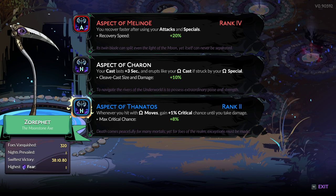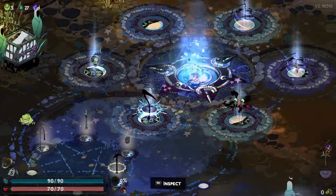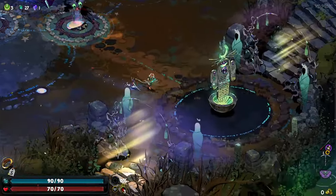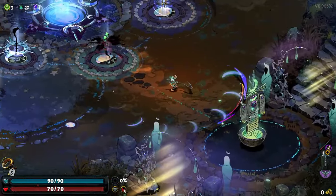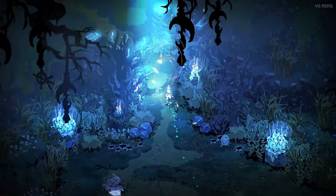Now that we have the Scythe and we have a few upgrades, let's see the Scythe in action. How good is it? How do you maximise its unique elements? How do you get the most out of a run with the Aspect of Thanatos? So now we have the Scythe, we're in a run, we've got the Dash of Aphrodite.